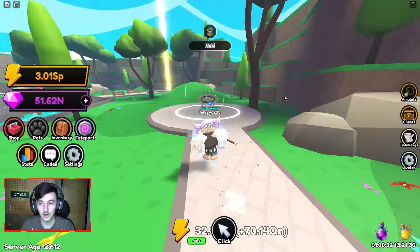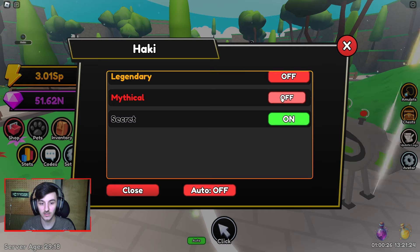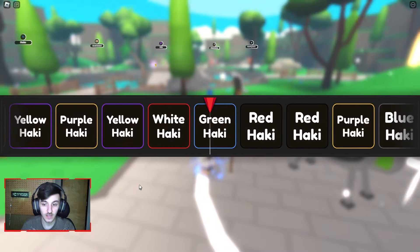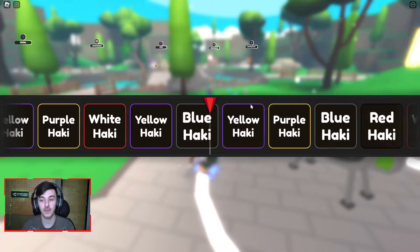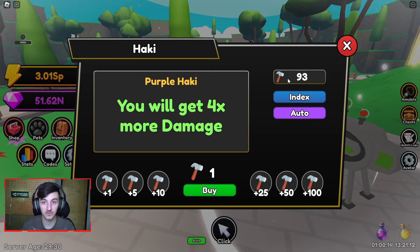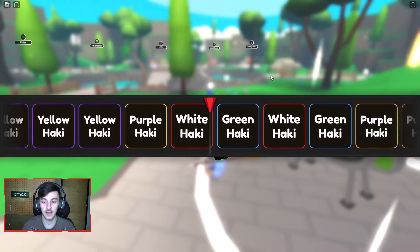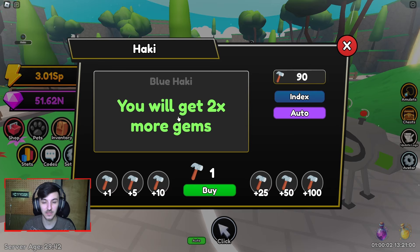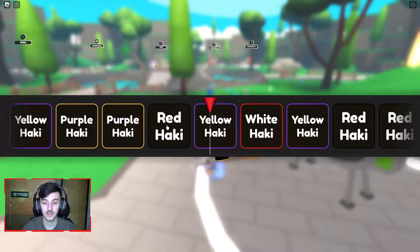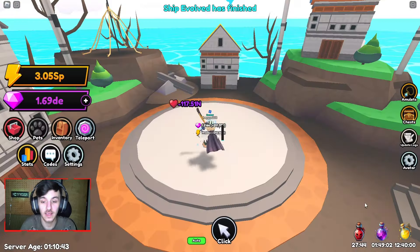I'll just spin for either the secret or the mythic with 137 and 96 hammers. I should be able to get the mythic back — it's not hard to grind these hammers or pencils. I literally just did one run to wave 20 and got 70 to 80 hammers. I'll see you guys back once I spin both of these, hopefully getting the red hockey.